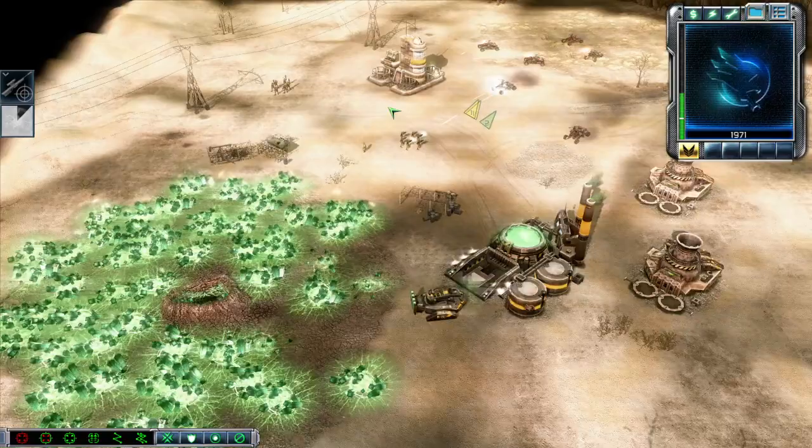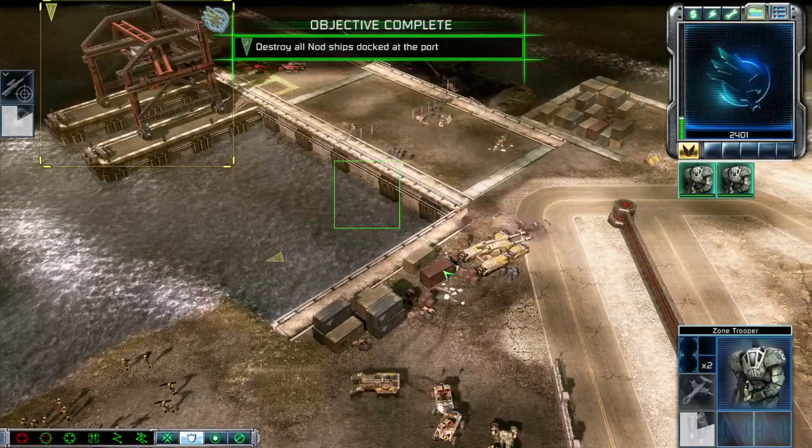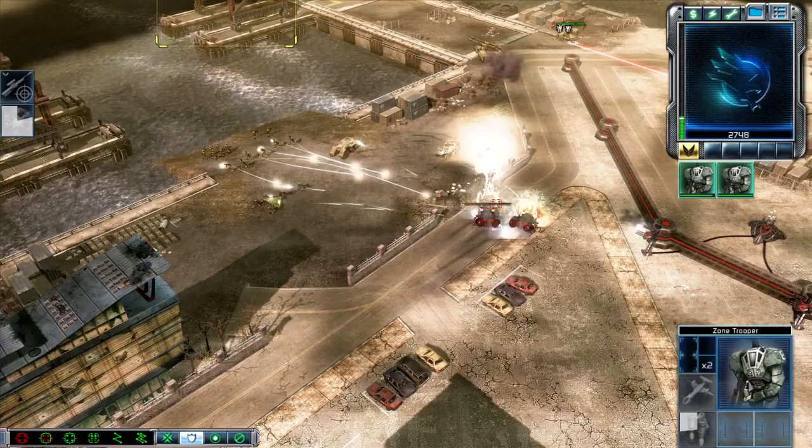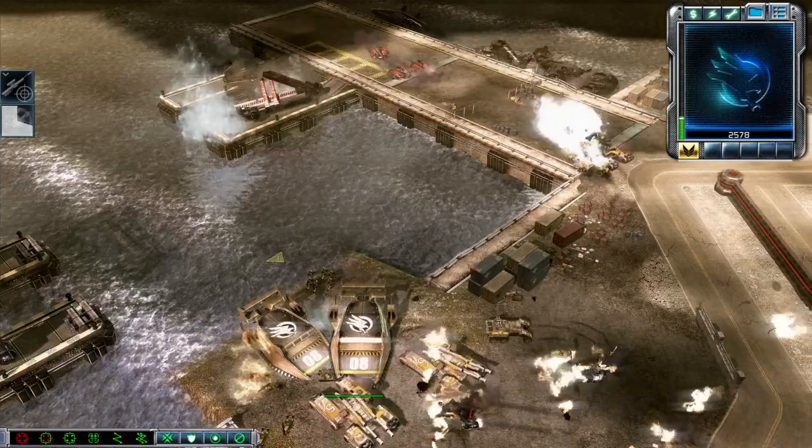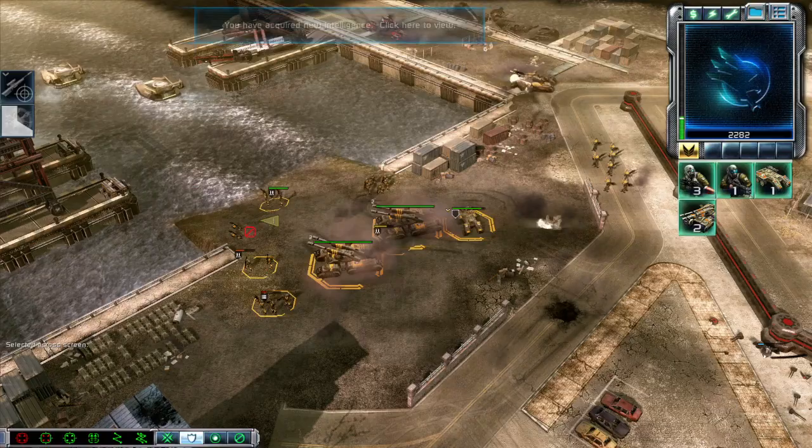Repairing. Our base is under attack. Bones objective complete. Unit under attack. We've got reinforcements for you, commander. In the field. Harvester under attack. We have contact, sir. Shut this party down. Get out. Nod reinforcements inbound from the east. Drop complete. Let's get out of here.